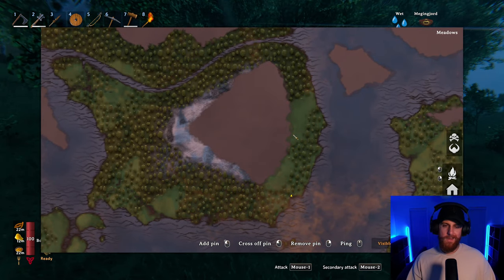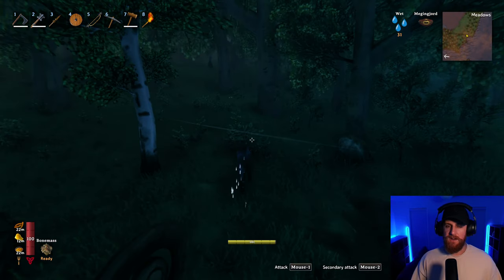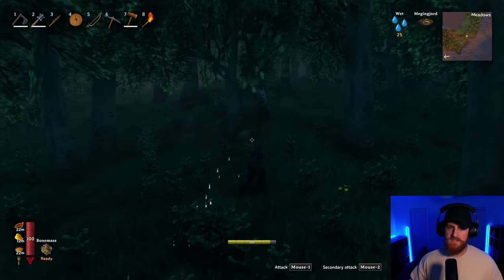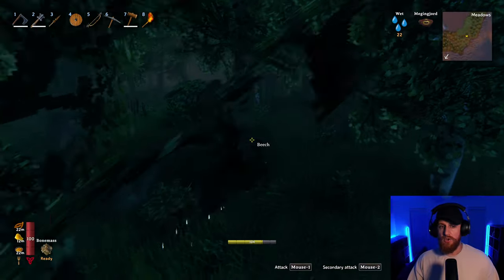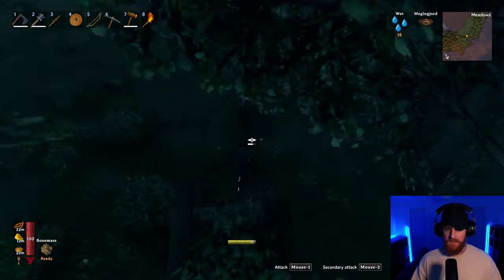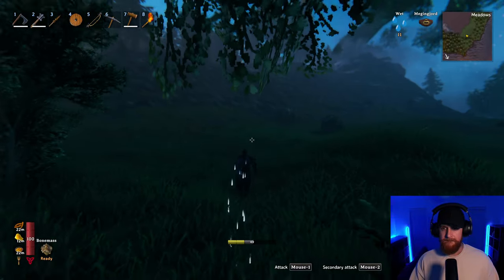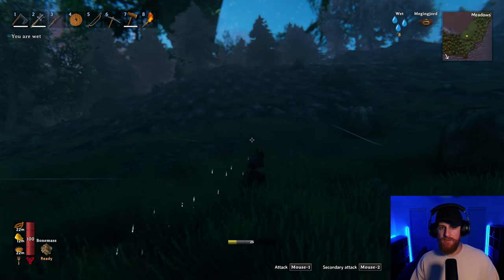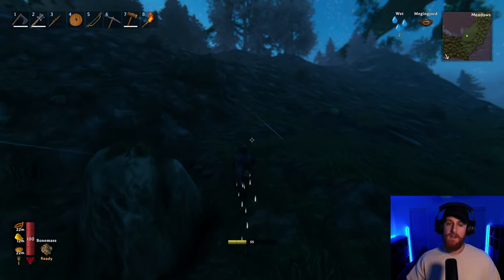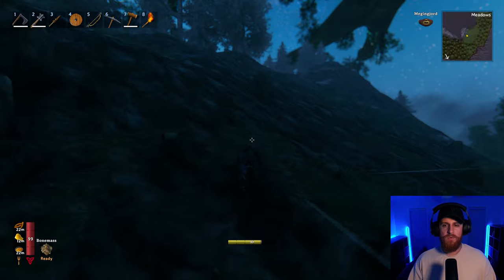Now, I know in the snow biomes there are log cabins and stuff like that. My goal is to try and find one and fortify it a little bit, put down my portal, teleport in resources to make it a little stronger, so I've got a better base of operations. From there I'll spread out and try and find silver. Hopefully this works well, because if it doesn't and I die, I have another carve and enough resources for a few boats. But I don't really want to do that.